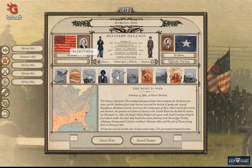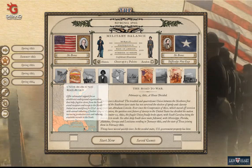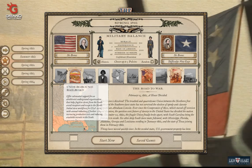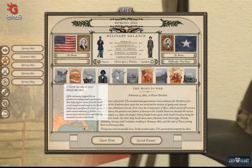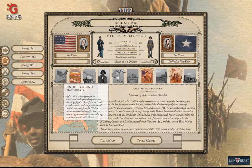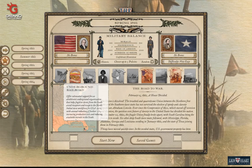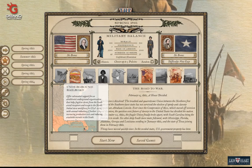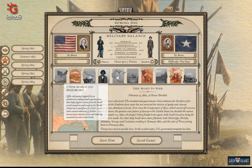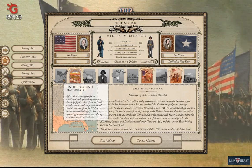The first policy is the Underground Railroad, and just by reading the tooltip: it offers substantial support for an abolitionist underground organization that helps fugitive slaves from the south avoid recapture and escape to the north. Initial slave workforce for CSA minus 10, with annual reduction of further minus five percent, increasing production costs and reducing available recruits in the south. If you want to tighten the screws on the already meager Confederate industry, this would be a good one.